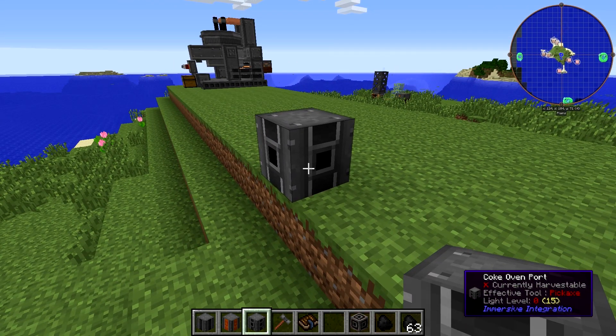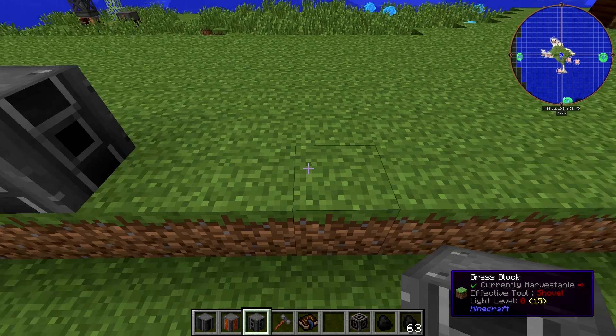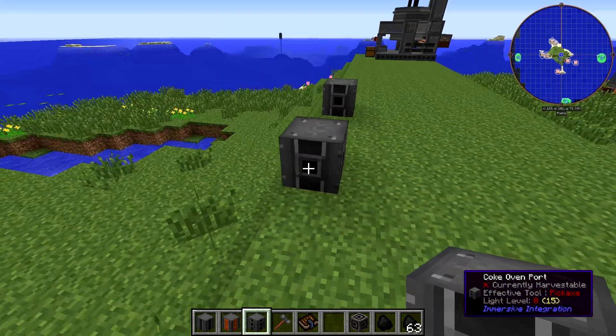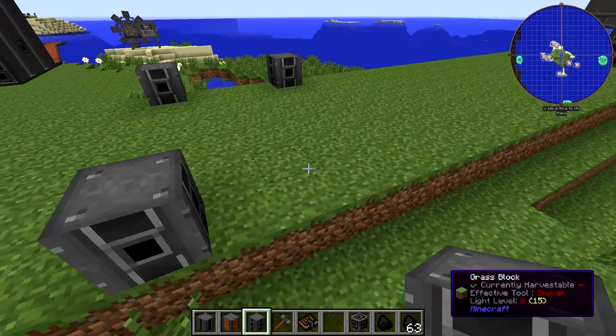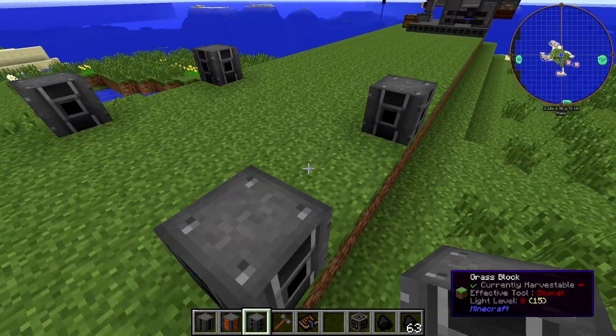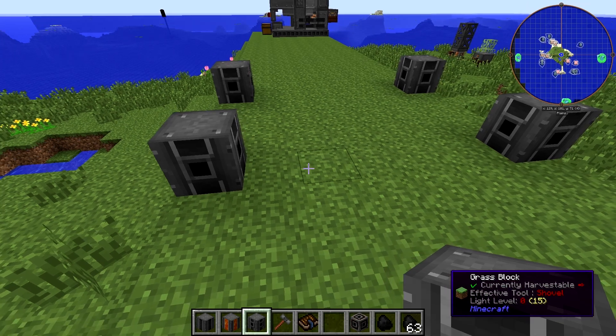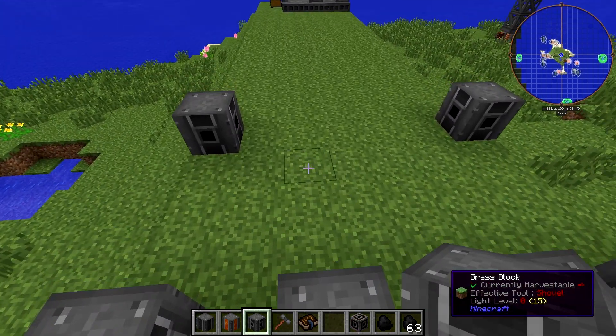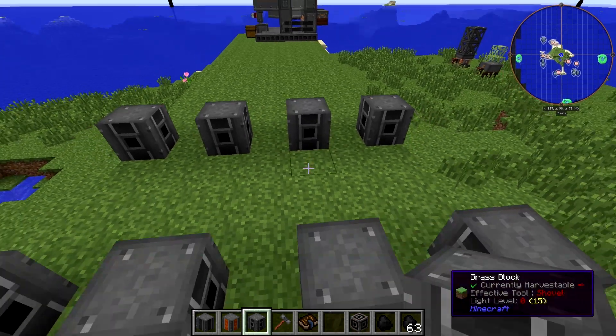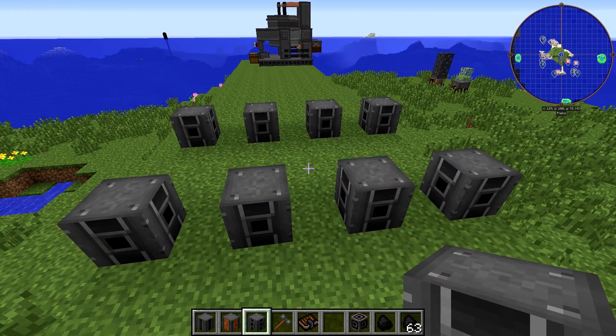Place one at the corner, count five across and place another, count seven across and place another — one in all four corners. Then on the long sides, stagger two more for a total of eight Coke Oven Ports on the bottom layer.